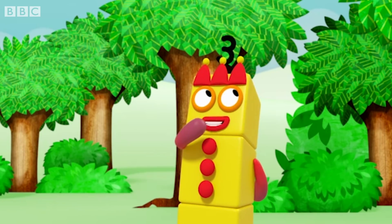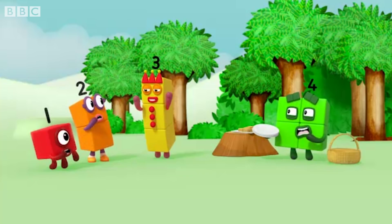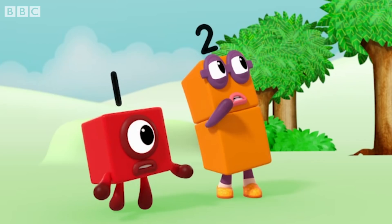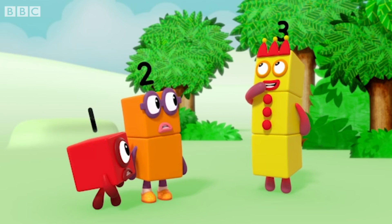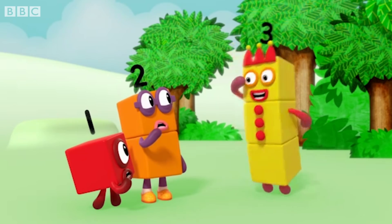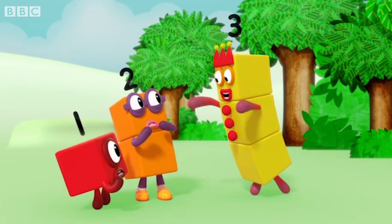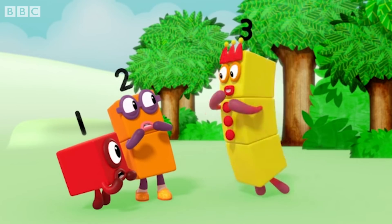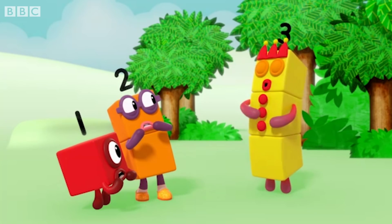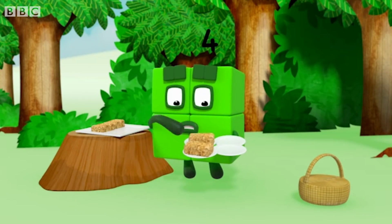This might just be the work of... the flapjack snaffler! What's a flapjack snaffler? It's a strange creature made of three blocks, with three eyes to spy out flapjacks, three arms to grab flapjacks, and three mouths to eat flapjacks! Nom nom nom! And there must be one hiding nearby!